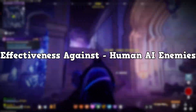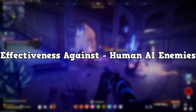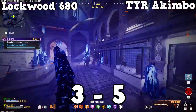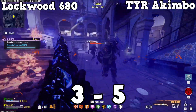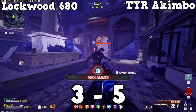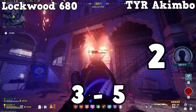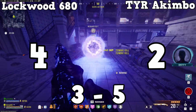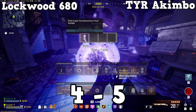The ninth category is effectiveness against human AI enemies such as mercenaries, grunts, and elites. Although the TYR one-shots most of these enemies, its range is very limited and enemies can quickly take you down if you get too close. The Lockwood also one-shots most of these enemies but from a much more forgiving range. I've ranked the TYRs a 2 here as they're really not effective at taking out mercenary camps, but the Lockwood gets a 4. The point goes to the Lockwood, making the score 5-4 to the TYRs.